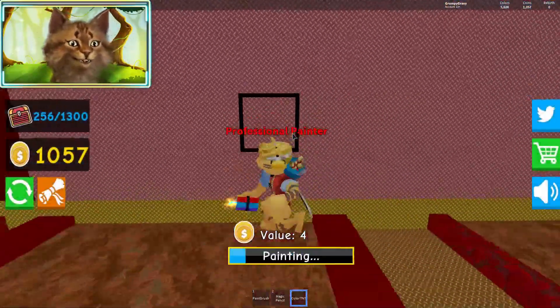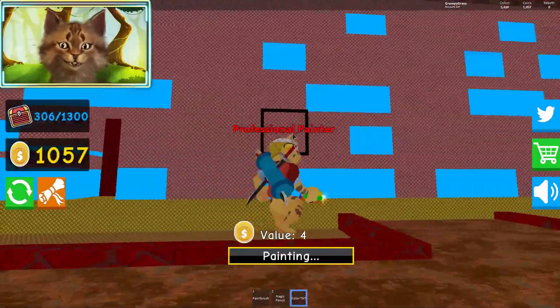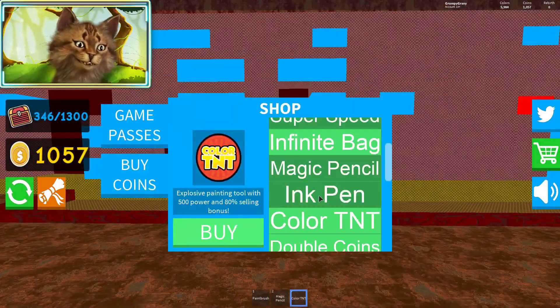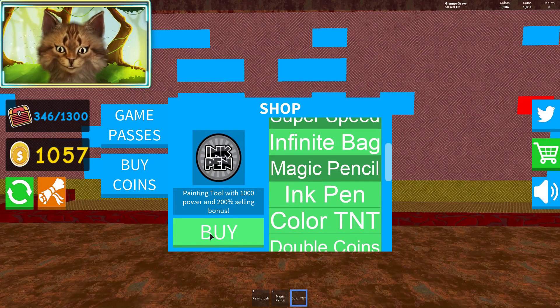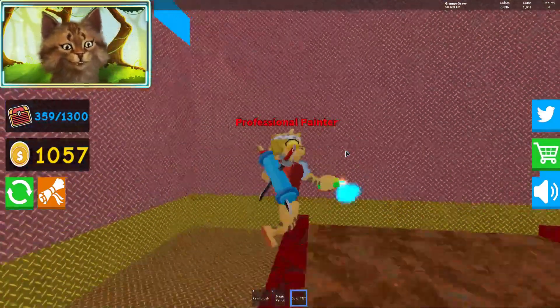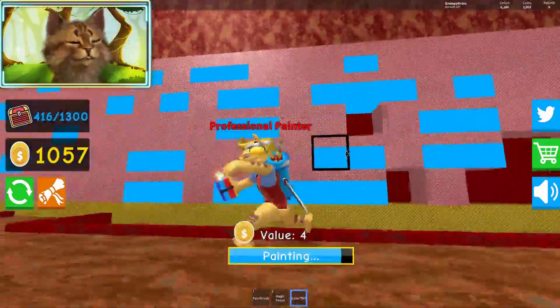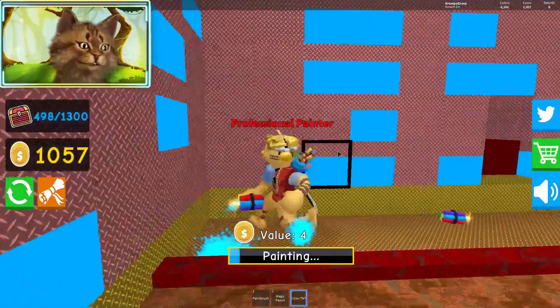Alright, we got the TNT guys. We're going so fast now. Dude, look how much I'm painting! Wait, what does the other game pass do? I'm spending so much Robux. I really don't like spending this much. Wait, let's try the ink pen — dude, that is way too much Robux. I can't spend 1,000. I already spent 700 earlier because I bought quad coins.